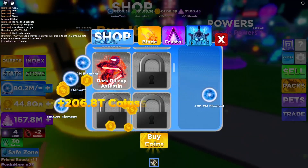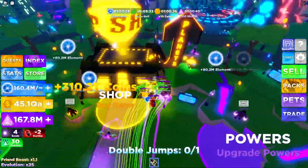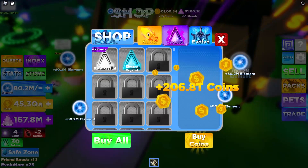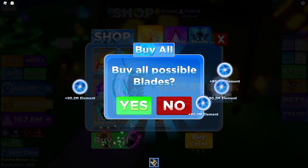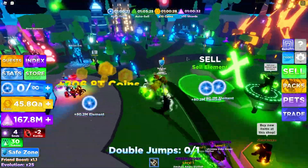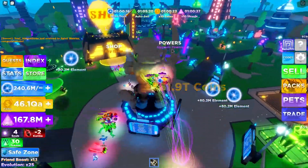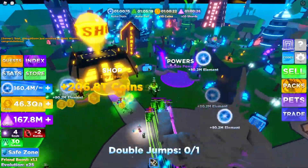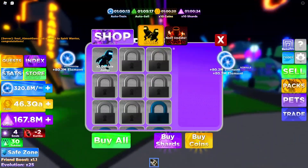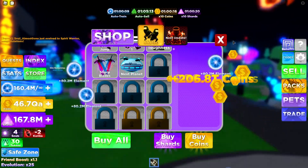In the meantime, let's take a look — we're at 44 QA. I'm pretty sure we're gonna have to buy some boosts, but we are going to have to buy more blades. Did we already buy them all? Yes, we already bought all of those — that's completely fine. Now let's find the powers, which is somewhere over here — right there. I'm gonna have to buy some more double jumps in order to get to the next island. Buy all — boom, I bought all of them.